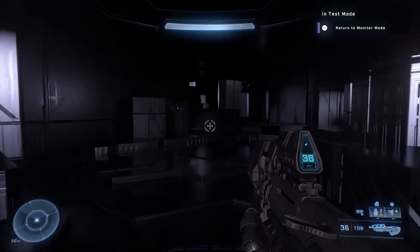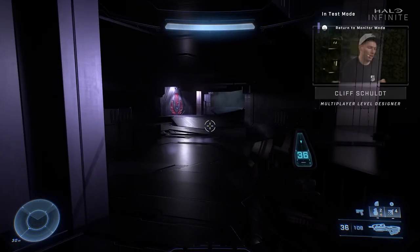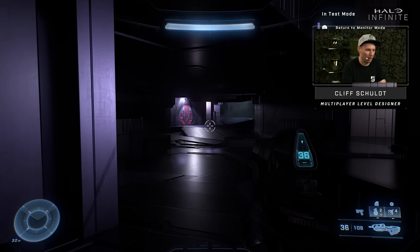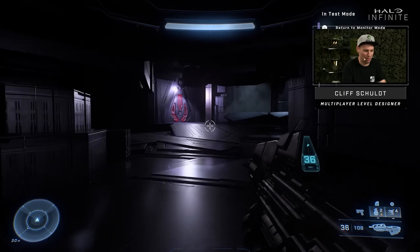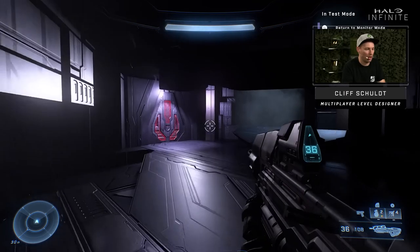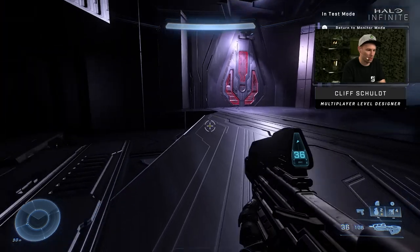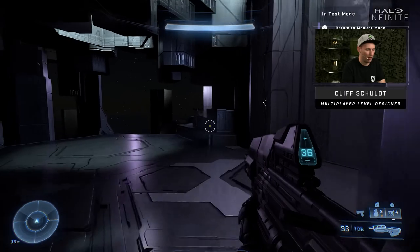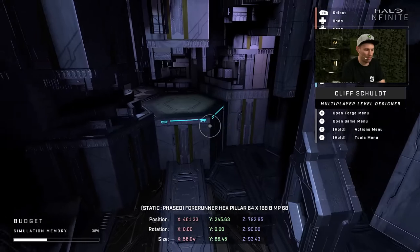So what kind of tools helped you build this? The one I used quite a bit was magnets. It was really great to snap the hexes together to get them on the right grid. We also have duplication. Since this is a lot of repeating objects, duplicating means instead of having to go spawn in a new object, I'm able to just duplicate what I currently have and rearrange them.